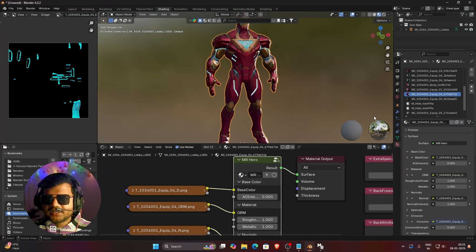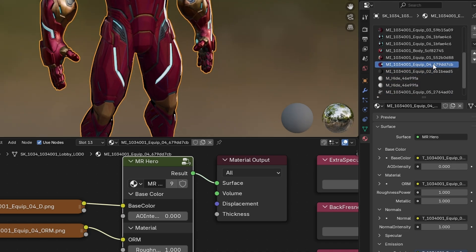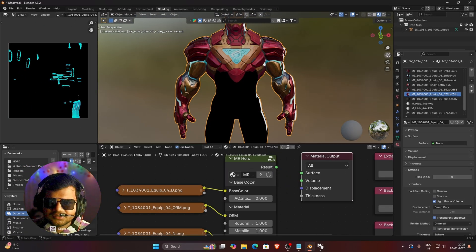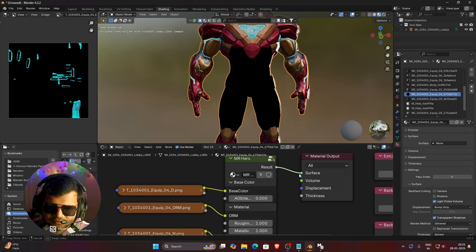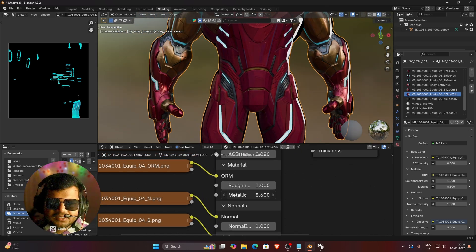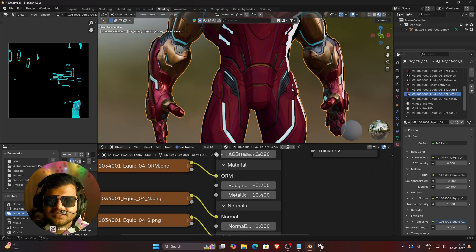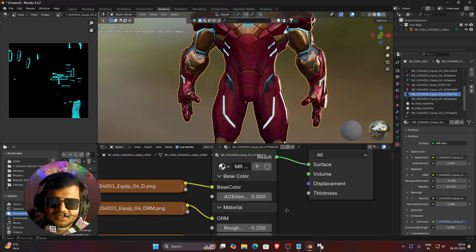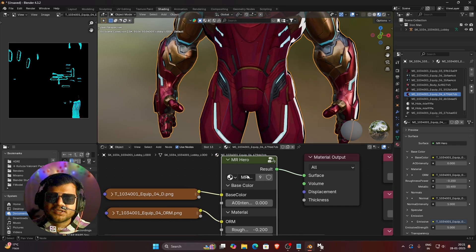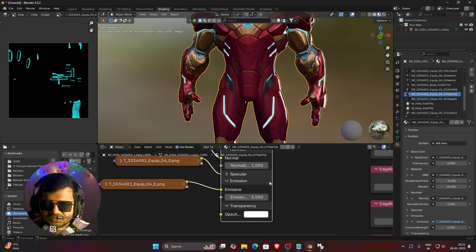Let me go to the shading tab. In material properties you can see all the materials available on this Ironman 3D model. We will select clip 04 because this material targets most parts of the Ironman body — the leg portion and the middle portion. If I want to increase the metallic section and make the model more metallic, you can see it becomes metallic but gets darker. If I decrease the roughness, all the metallic appearance is completely gone. This is not how a shader should work. This shader is basically the Fortnite game shader and it is not compatible with the Rival porting model, so it is not well optimized and you need to change it.